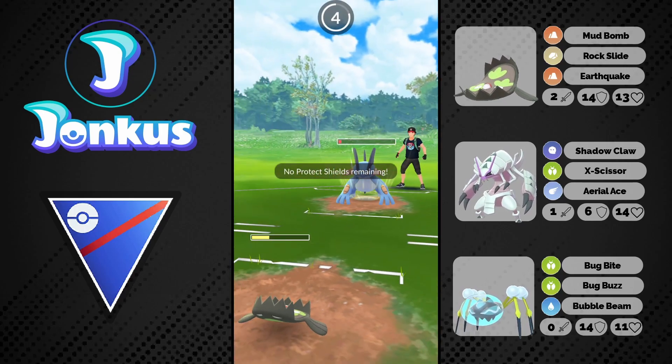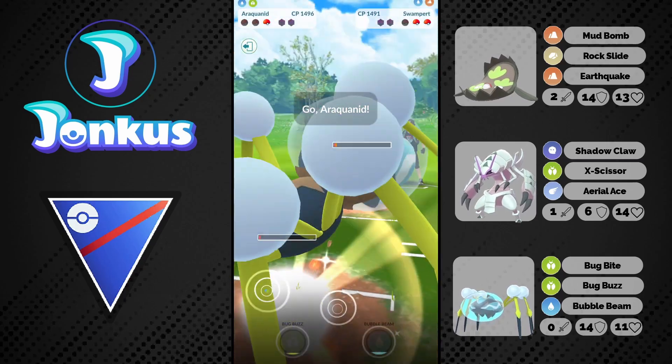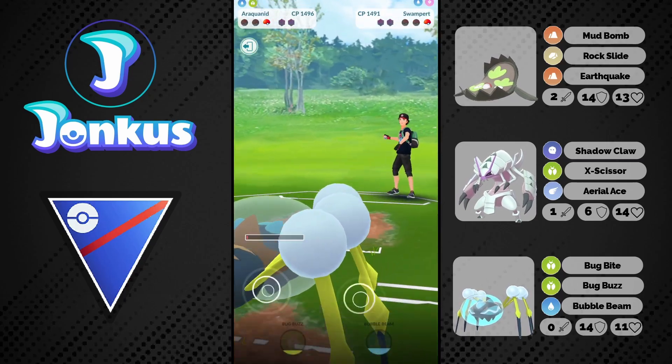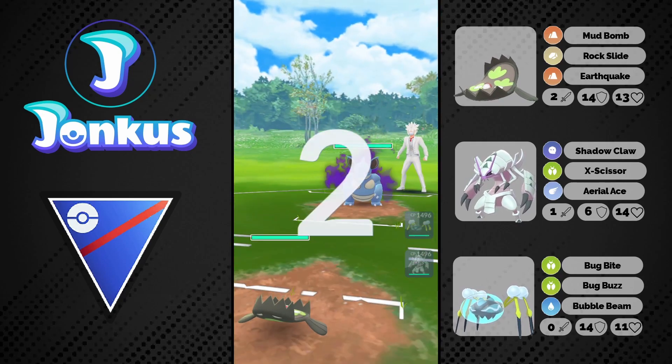We can go for the Rock Slide, but they're sadly going to be able to knock us out. But wait — we still have our Aracronid and we have one HP on this. And this is enough to KO the Azumarill as well. We're still going to be able to win this game. Good game to my opponent.